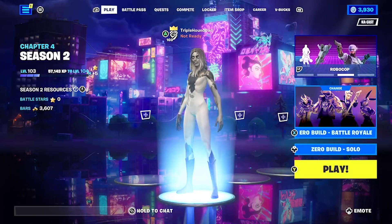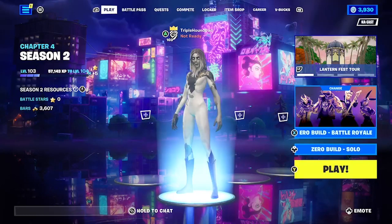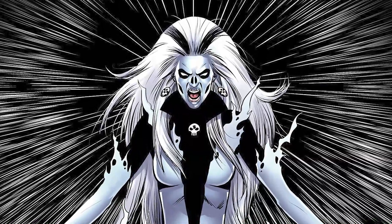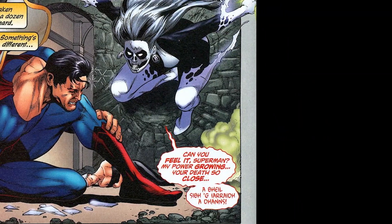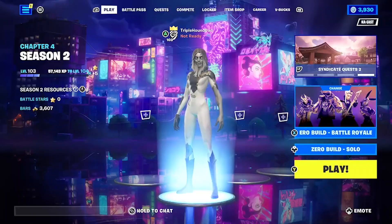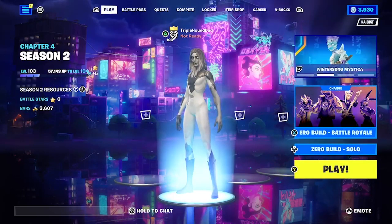Hey everybody, welcome back to another Triple Hound video. We are making another custom Fortnite skin preset in response to viewer requests. In this case, we are making the DC villain Silver Banshee, best known as a bad guy who fights Superman and Supergirl. We had a couple of different requests from the same person to make Silver Banshee over the course of the last handful of months, so we decided to jump in and do it.